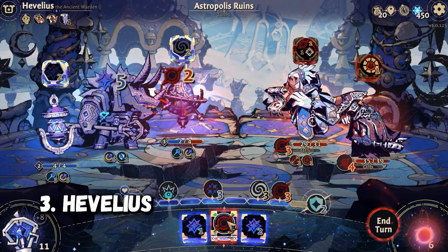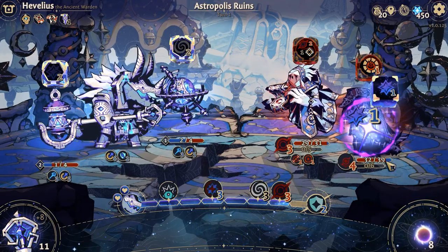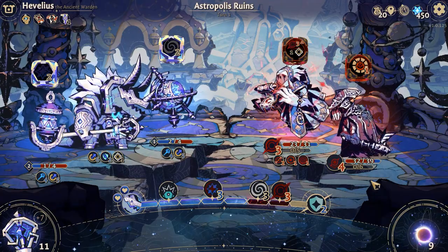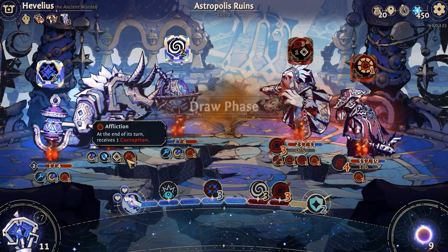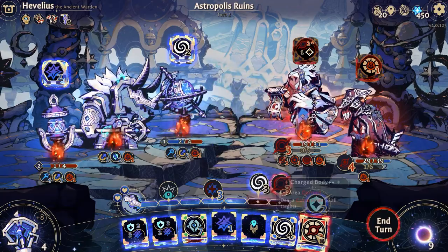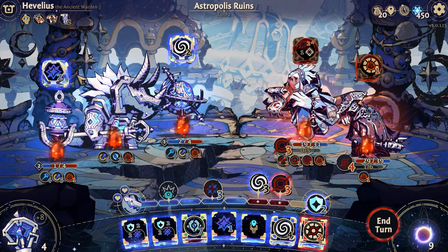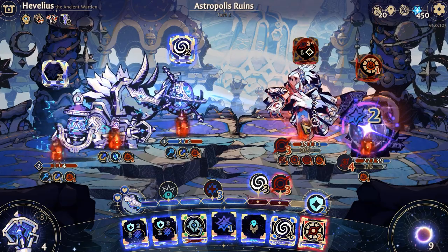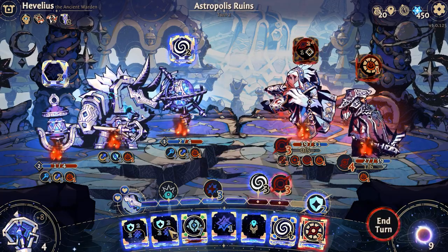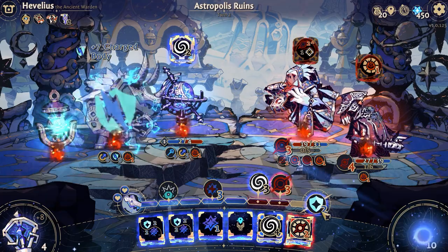Hevelius. Hevelius looks stanky and his dice tend to come with serious amounts of light shields, which protect from corruption. He's also the character who does really interesting things with sentries. While all characters have access to them, Hevelius' dice buff and make these companions really strong. To have a good time with Hevelius, you need to learn to exploit sentries to maximize the synergy between character and companions.